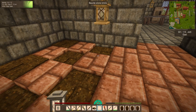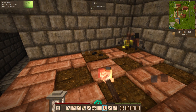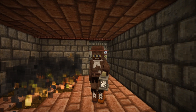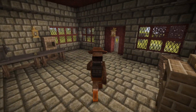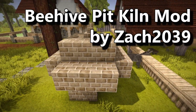So you watched my last Mod Spotlight video, and now you have a load of raw clay items to bake. You don't want to do this for days, do you? Hey everybody, this is Shino. We're back in my modded test world where I get to try out and test a whole bunch of awesome mods created by some of the best mod developers. In this episode of Modded to the Max 2, we're going to build a beehive pit kiln from the mod created by Zach2039.